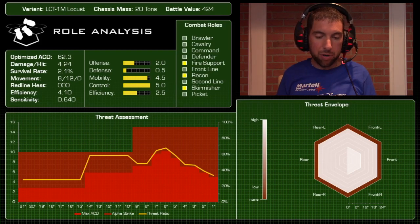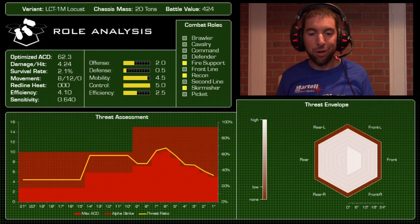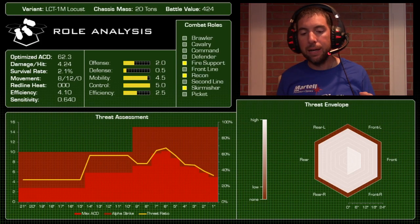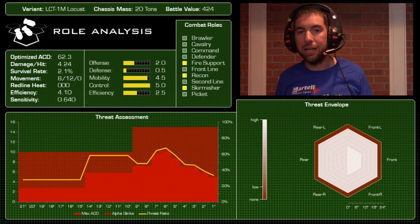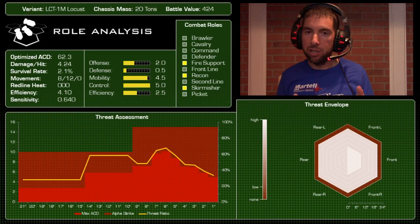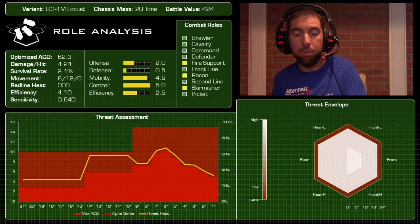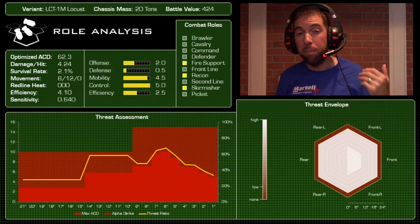Let's talk combat roles. The first is fire support: keep the mech in the backfield, keep it mobile, and rain in those LRMs. The medium laser is a last-ditch weapon. You'll get 12 sustained turns of fire, which is pretty good. The second is skirmisher: keep it on the flank in that 14 to 11 inch optimum range, and if you have the opportunity dip into 9, 8, or 7 to get the LRMs into short range and the medium laser in play, then get out the next turn.